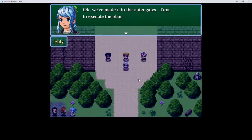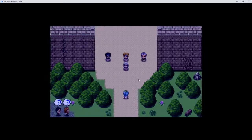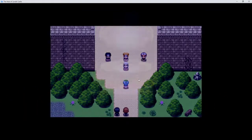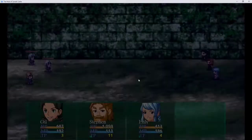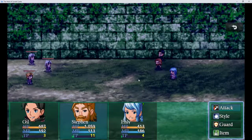Okay, we've made it to the outer gates. Time to execute the plan. Step one: get inside the outer gate. There are guards standing right at the gate's entrance — how do you expect to get past them? Halt, who goes there? Did she put them all to sleep? Well, that's one way to get past them. We should probably have helped her out before one of them triggered an alarm. Oh, did she just smack one out? Guard — that probably gets me TP.